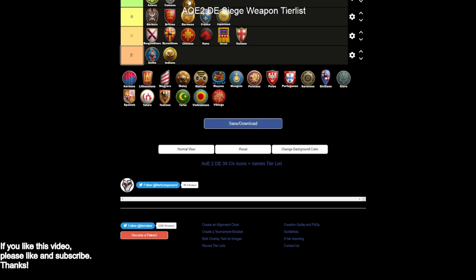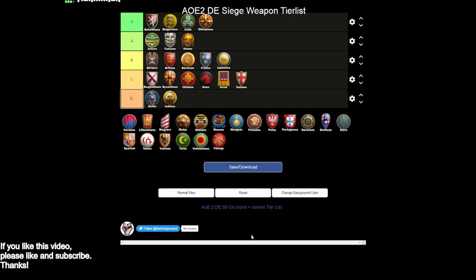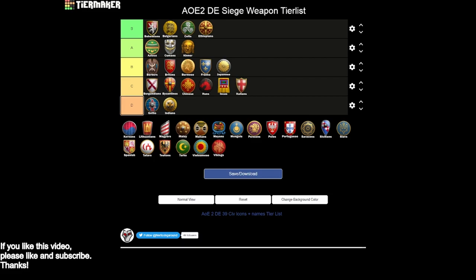Khmer are going to go into A tier. Khmer are very known for their scorpion play — you have siege engineers, which is great, and a siege ram. The scorpions have extra range and can fire multiple bolts. They also have the Ballista Elephant as a unique unit, which can also fire multiple bolts and benefits from those bonuses. You have halberdiers and a great economy. The things you're missing are siege onager — which can bite you in more closed map settings — and bombard cannons. Scorpions are probably the weaker of the siege weapons in general, but the bonuses the Khmer get make it a really great option, just different to play. A tier.